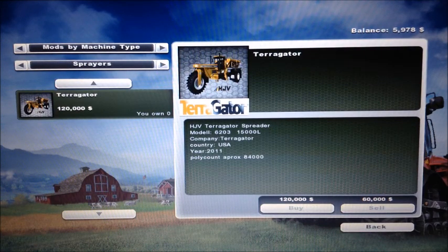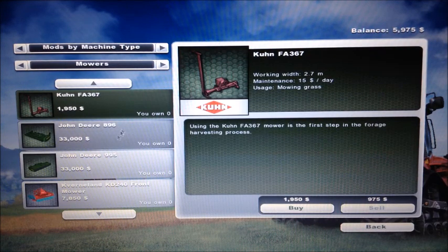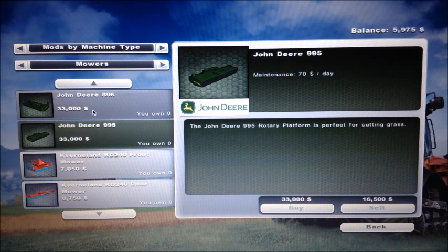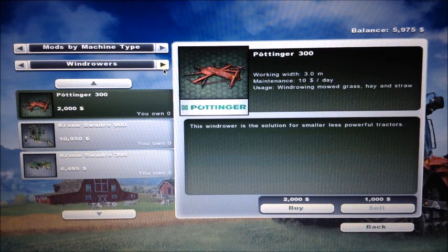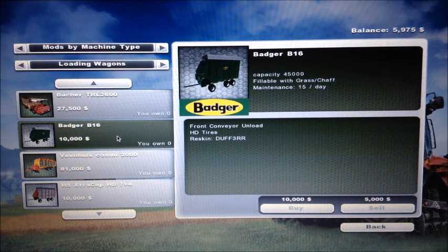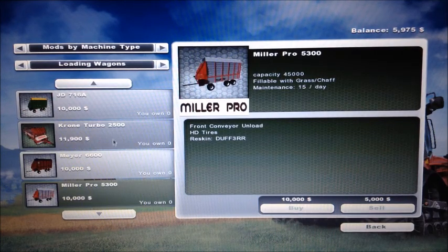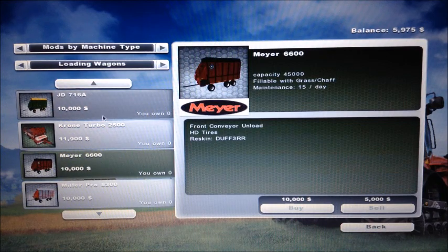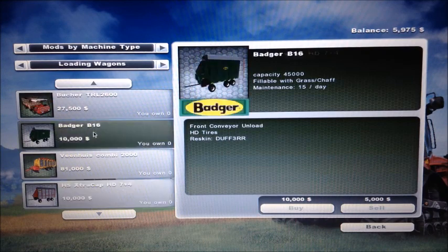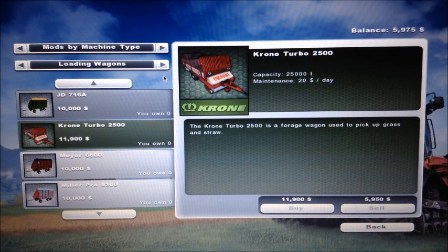Fertilizer spreaders - none. Sprayers - got the Terra Gator. Winter spreaders - none. Slurries - none. Mowers - I have just the Conditionlines, this goes with the 49.95, you got two options. Windrow - I got the Krone. No tedders. Loading wagons - I got all of these. This came in a forage harvesting pack on American Eagle Modding - it's got the Miller Pro, Maier, John Deere, H&S, and a Badger. Also have one from Europe and one from Europe.